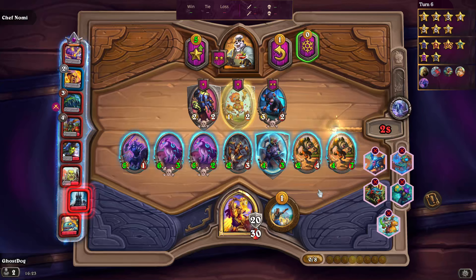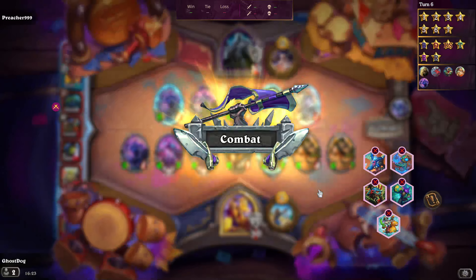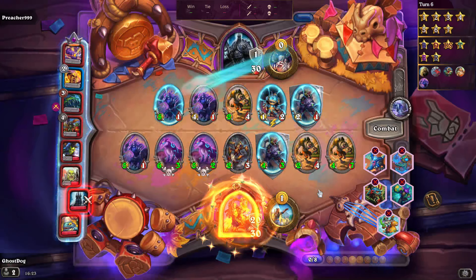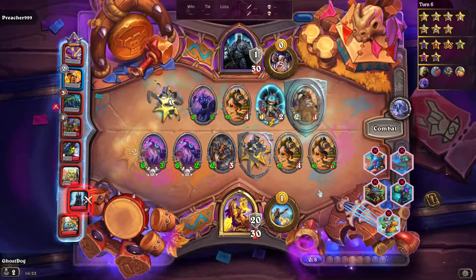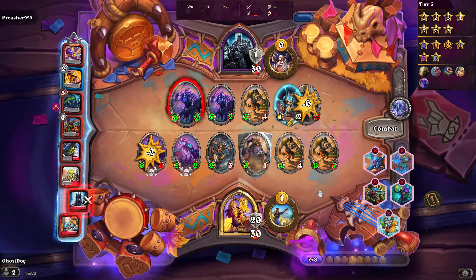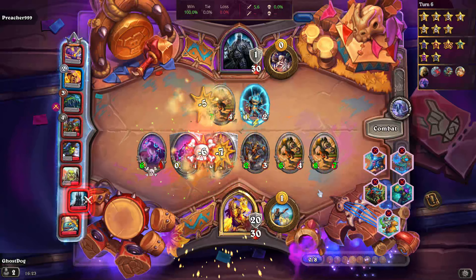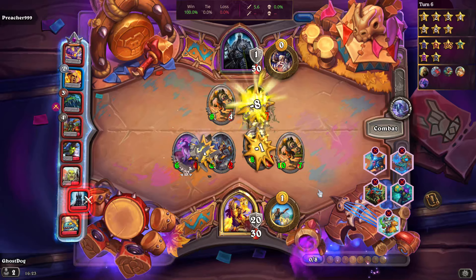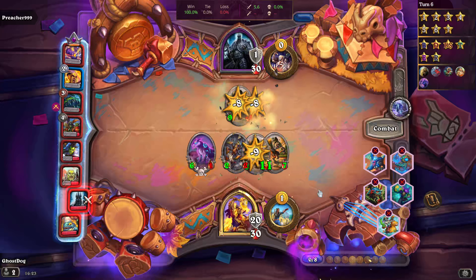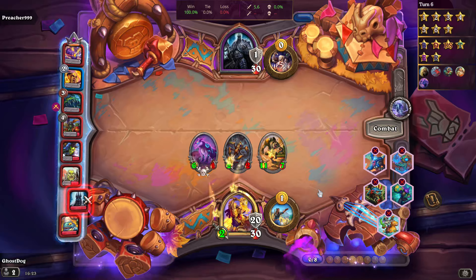Some anomalies shorten the game — there was one yesterday that started everyone at half health and it went quite quick. Let's see if we can get to tavern tier seven to show some of the big cards. This is a fellow undead player, so it benefits me if they get eliminated because we're drafting from a shared pool — when they die their minions go back into the pool.